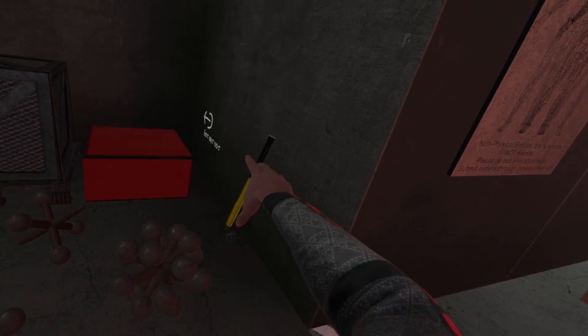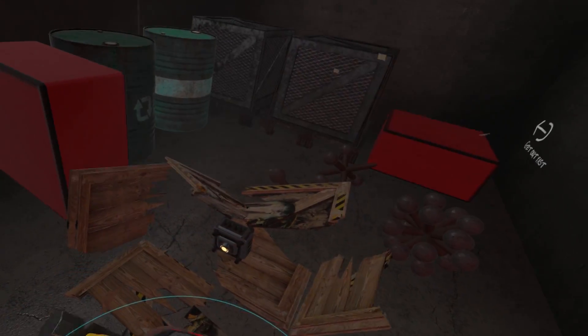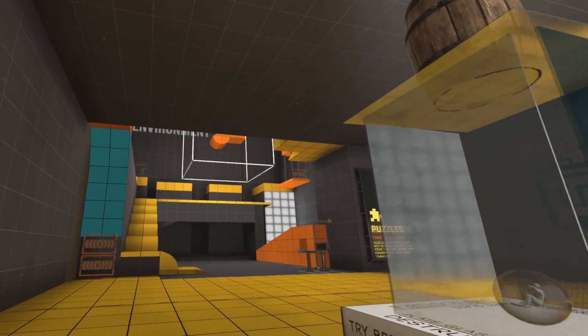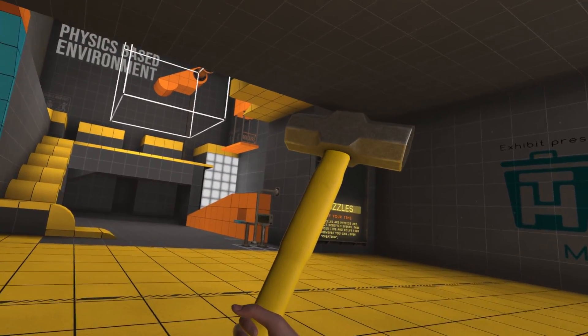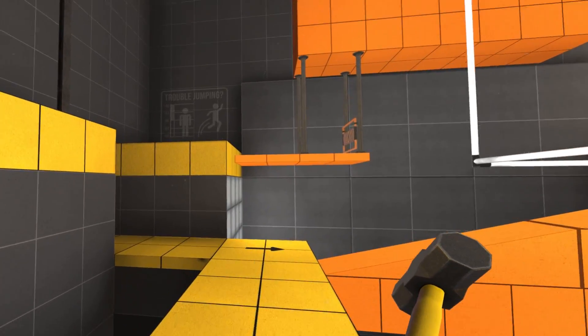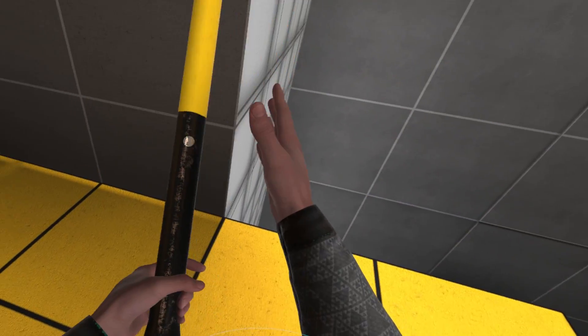Pull this down over here, grab your sledgehammer, and then you throw this in your inventory and finish the level. Aw man, we have a puzzle here. But you know what? We're going to do this getting-over-it style. Okay, so I might be cheating this, but you know what? That's okay.